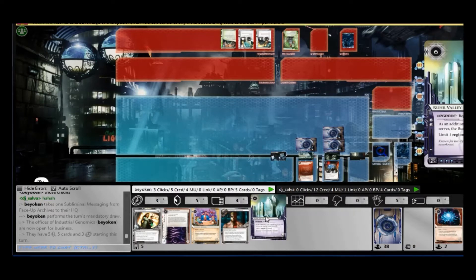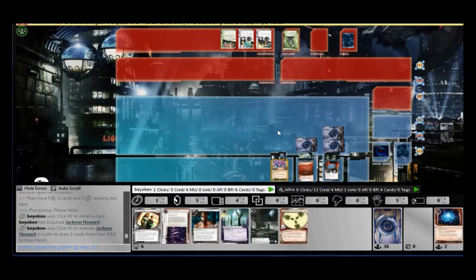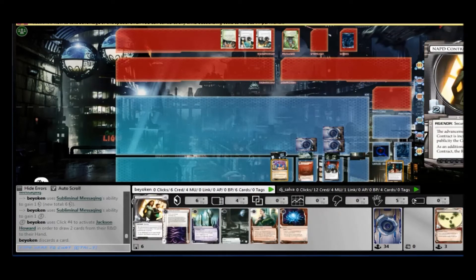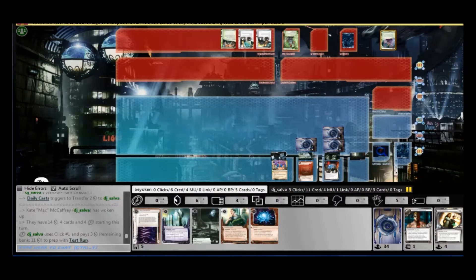You'll notice also in the early turns that I didn't play my Subliminal Messaging. This was to keep my hand size up, so that I can trash all my shocks. Now I actually have some protection on HQ, because I'm worried about the Nisei in my hand. And the best thing is, I found my third shock — I'm ready to discard it soon.